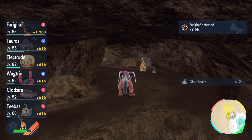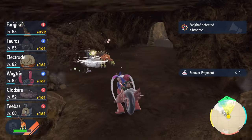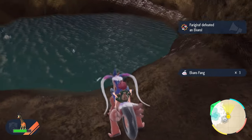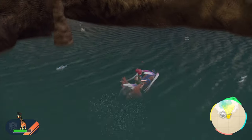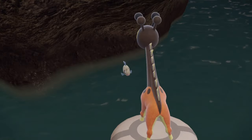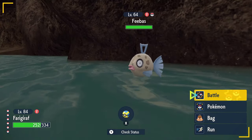Clear them all out quickly — it shouldn't take too long. Once you clear them all, turn around and go back to the pond and you'll start to see things spawn. You can see Barboach spawning — one, two, three, four already. If you still don't see Feebas, just keep clearing them out and eventually you'll find Feebas. That's how you find the fish Pokemon Feebas in Pokemon Scarlet and Violet.